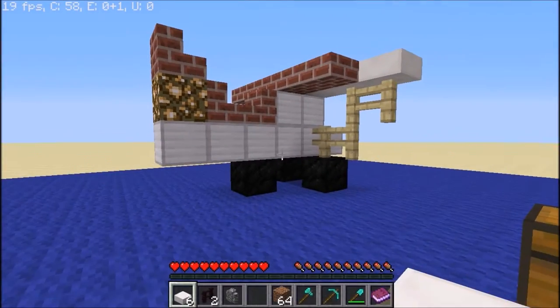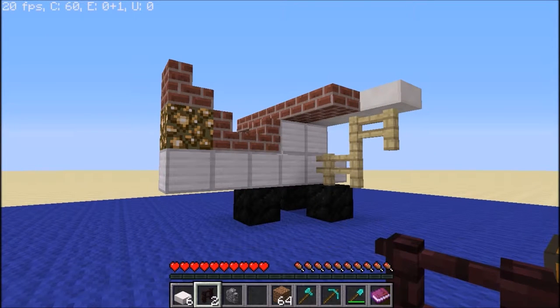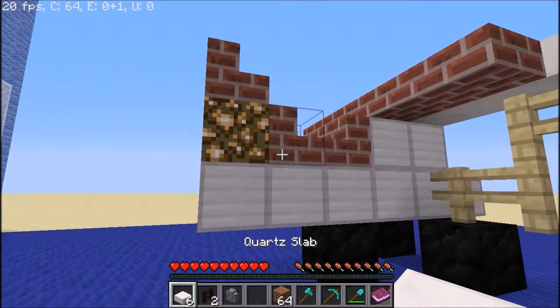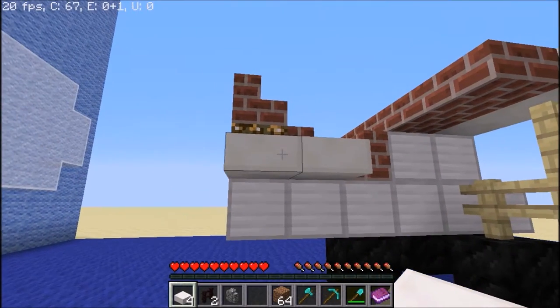You will now need the other six quartz slabs, two fences of choice — nether brick looks the best — and one cobblestone wall. Place the quartz slabs against the back stairs and the glowstone as follows.